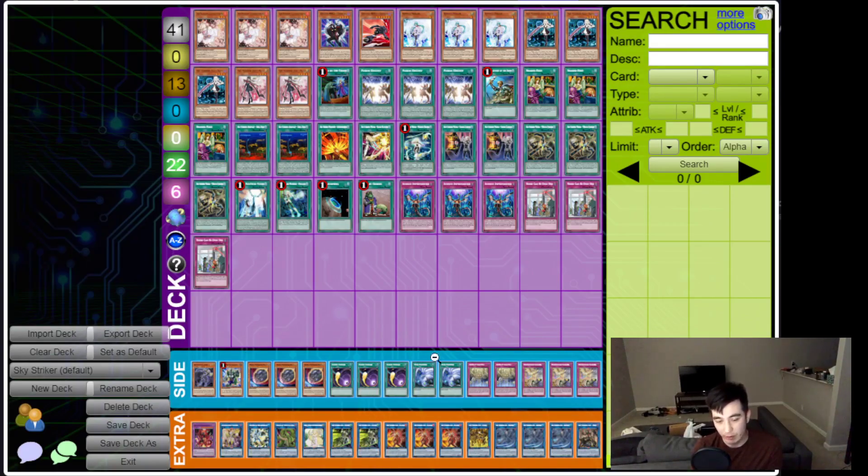Red Gamer 7 also got top eight with another Sky Striker list. This time, no Nib in the main deck — only 41 cards. We again see triple TC Boo and a triple Shared Ride in the main deck, which is really interesting. Three Ray, two Rose. No Droplets, but triple Imperm, triple Ash, triple Veiler, with Nibs in the side. The extra deck has Artemis for the Accesscode stuff, and the two Hayate one Kaina line, along with DPE.